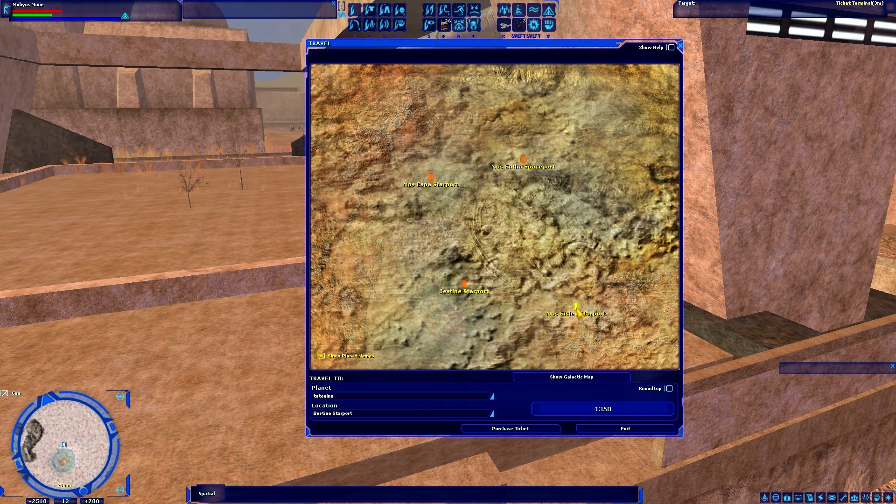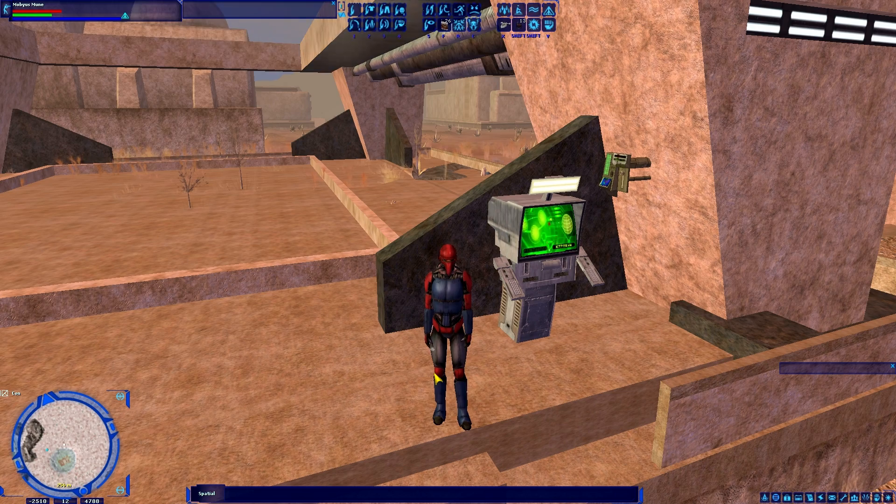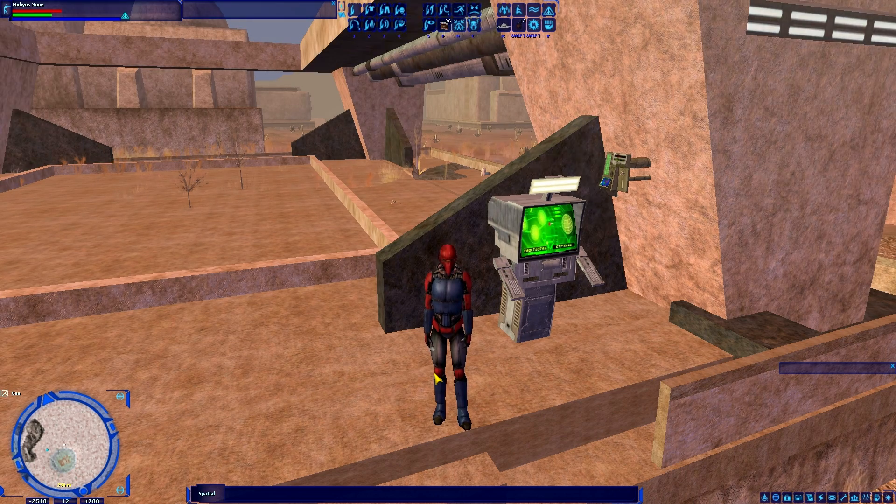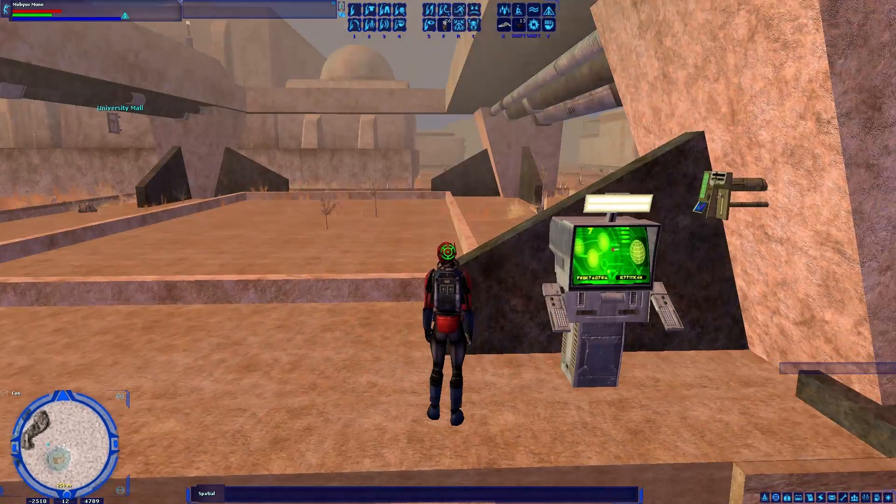Nim's Stronghold probably isn't the best example because it's pretty close proximity. But think about how large traditional starports like Mos Eisley or Coronet are — when you land, you have to run all the way inside, go around the corner, use the ticket terminal, come all the way back around outside, and talk to the ticket droid standing in the middle of the landing pad. That's a lot of time, especially if the shuttle is already there when you land — usually by the time you run inside, buy your ticket, and run back outside, the shuttle will have taken off.